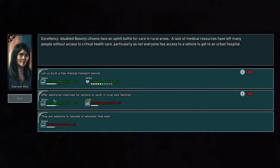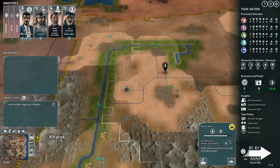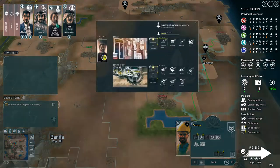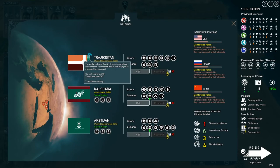A new event: a disabled percentage of citizens face an uphill battle for care in rural areas — a lack of medical resources has left many people without access to critical healthcare, particularly since not everyone has access to a vehicle. If you get something that increases stats through the whole nation, it's a really powerful thing, and this is a one-time money cost which I can afford. This is a great event. The surveyor says he still needs one more turn.